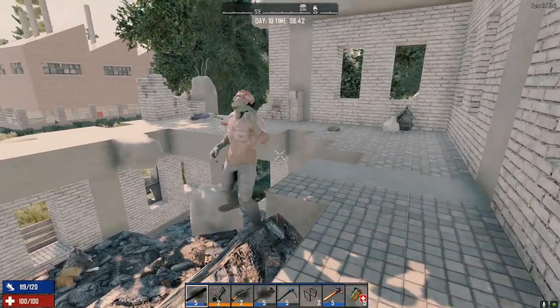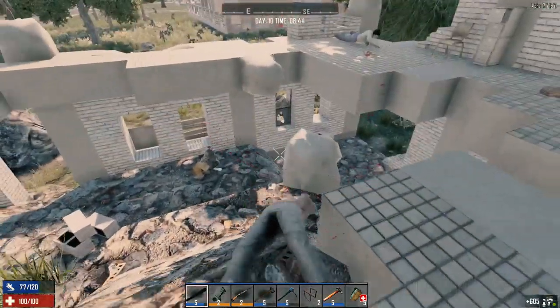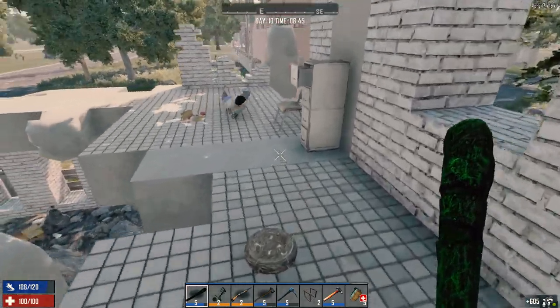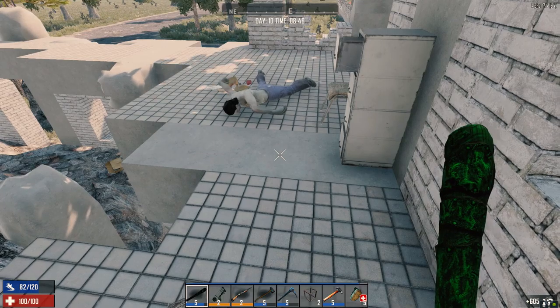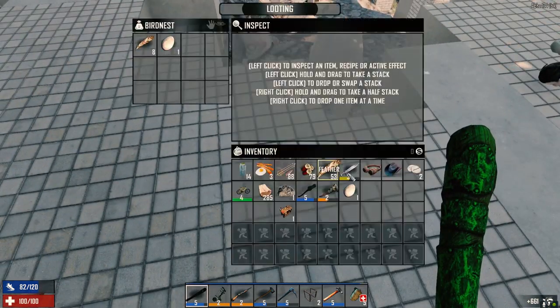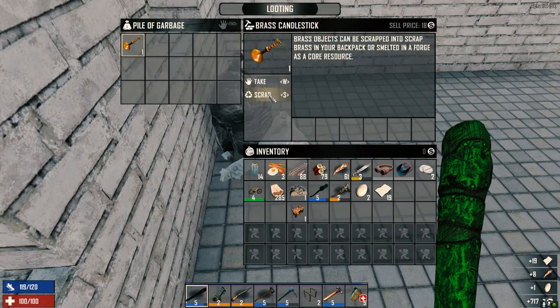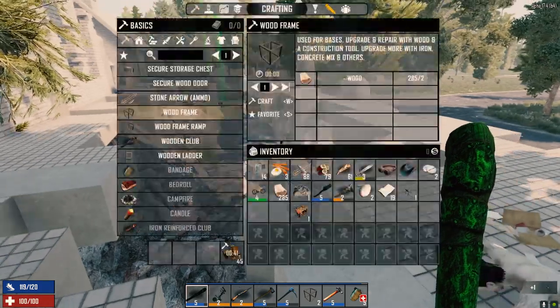There you are. Let's take this guy out — power attack. Alright, another egg. So we need leather today — I never did put the workbench down.